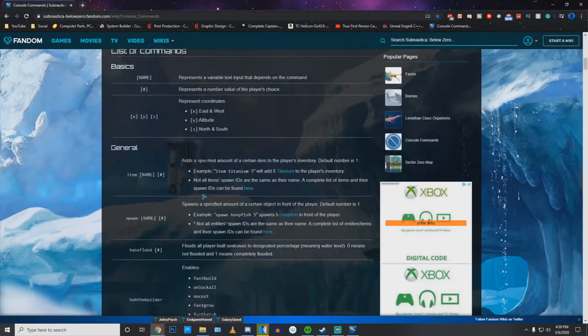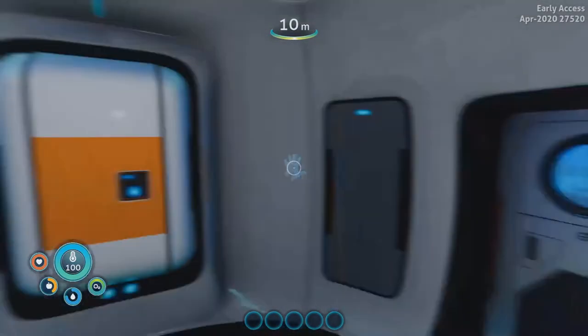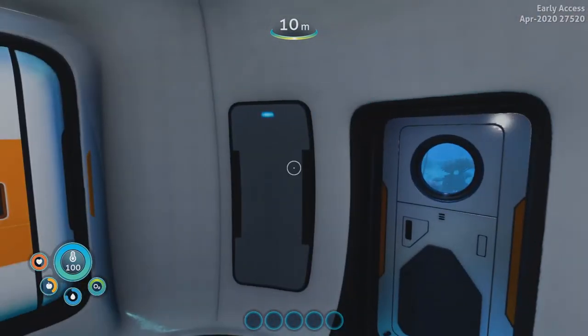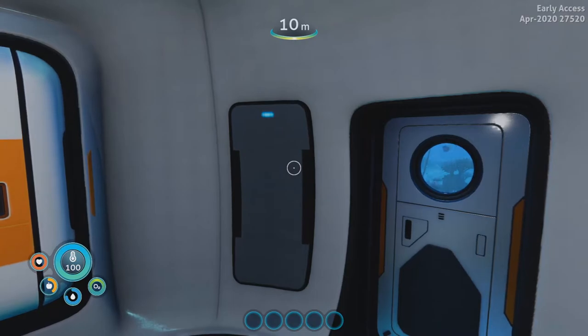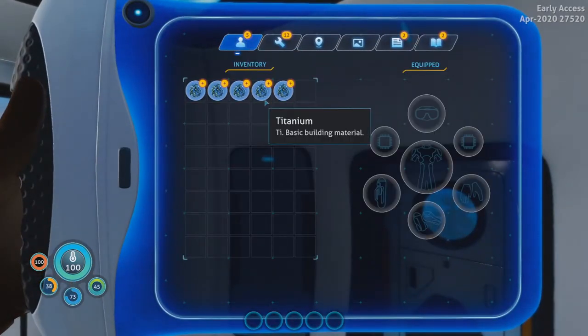For example, there's item, name, and number. The example they gave was item titanium 5 — you will get 5 titanium into your inventory. Now let's go back to the game. Once you load back in, hit your squiggly line or whatever your key is to access the command console. It's going to open up and you can write whatever you want — for instance, item titanium 5, and boom, if you check your inventory you're going to get 5 titanium.